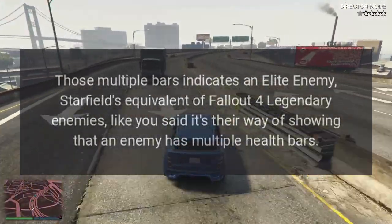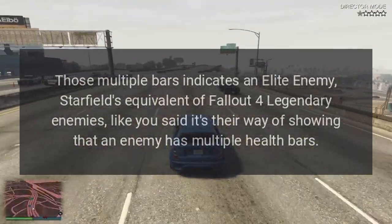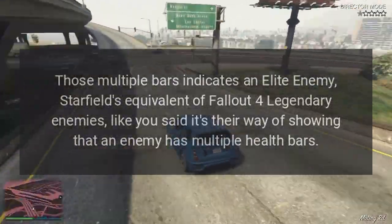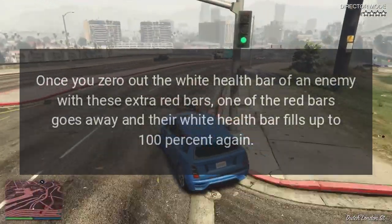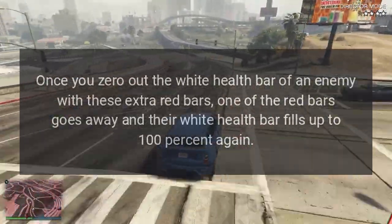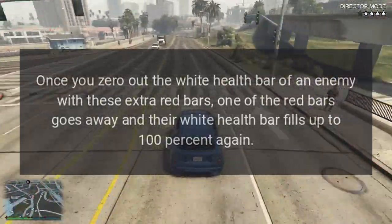Answer: Those multiple bars indicate an elite enemy — Starfield's equivalent of Fallout 4's legendary enemies. It's their way of showing that an enemy has multiple health bars. Once you zero out the white health bar of an enemy with these extra red bars, one of the red bars goes away and their white health bar fills back up to 100% again.